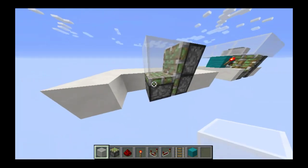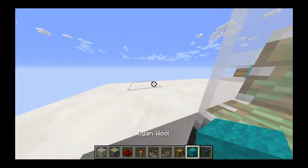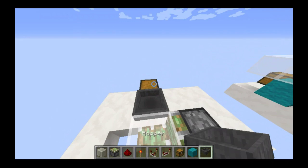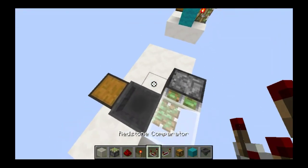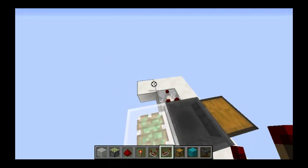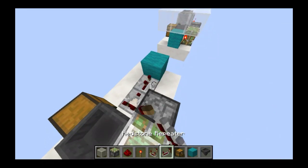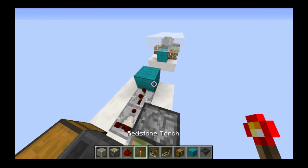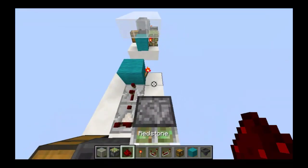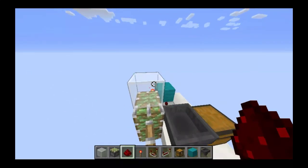Then you get yourself a chest and a hopper, and you place one chest right here and one hopper facing into it. Then you take your comparators, place them out from each side of the hopper, then place a block here and a block here with a two-tick repeater facing into it. Then you place a redstone torch on either's face, and one redstone dust right here. As you can see, that extends this block up to this level.